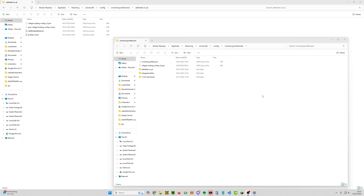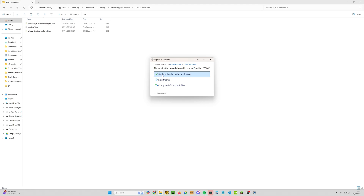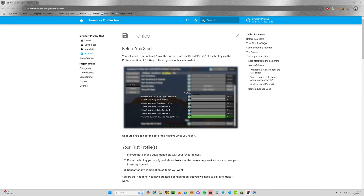That opens the config folder. The folder for my server is named after the server — you can join it via my Discord. Double-click on that folder and it's the profiles_v2.txt file we created. Right-click it, click Copy, go back up one level, and paste it into the folder for the world you want. That's all you have to do — just copy and paste it from one world to the next.